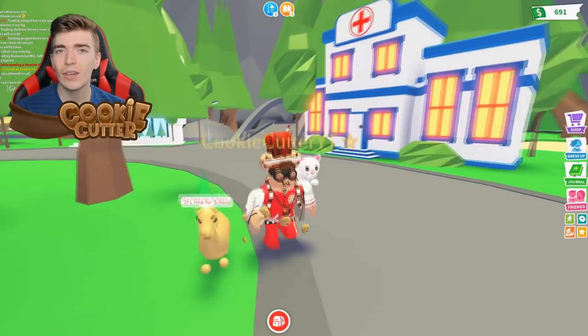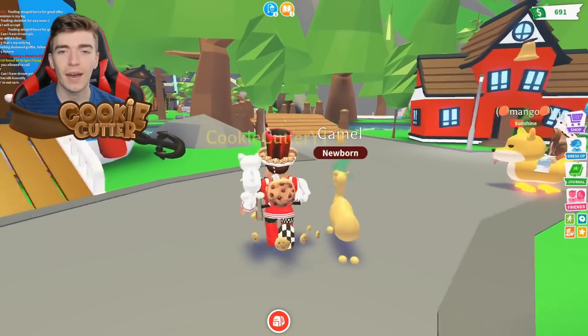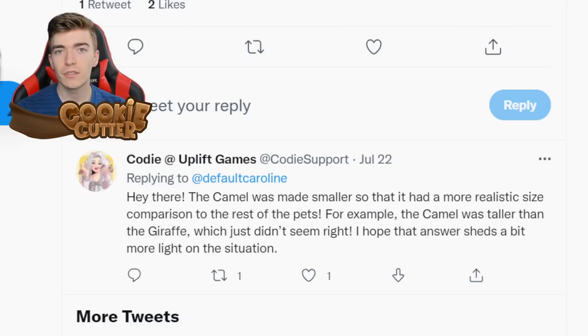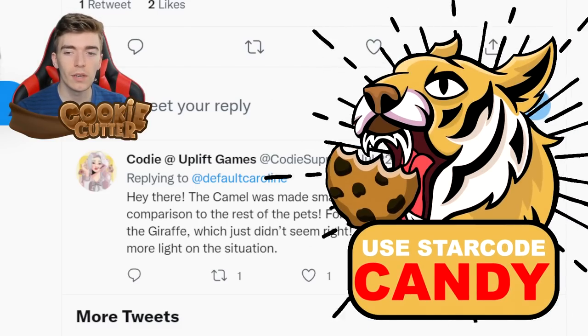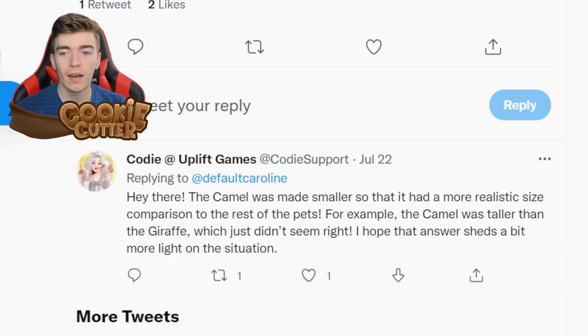The question is: why did they do that update? Well, originally Adopt Me never intended the camel to be as big as it was. One of the staff at Adopt Me posted a reply: 'The camel was made smaller so that it had a more realistic size comparison to the rest of the pets. For example, the camel was taller than the giraffe, which just didn't seem right. I hope that answer sheds a bit more light on the situation.'